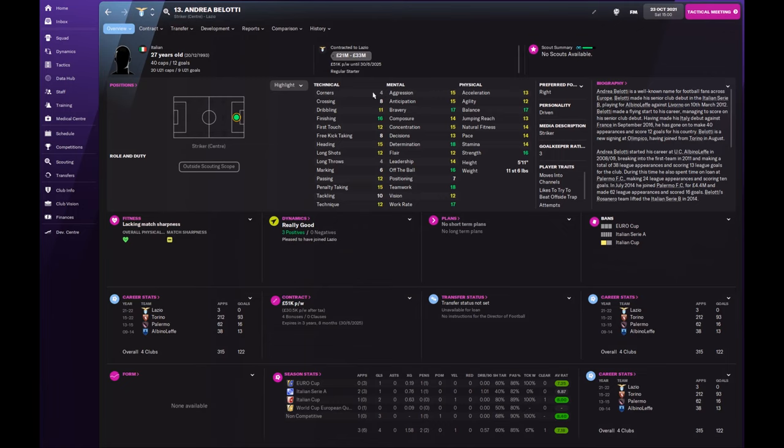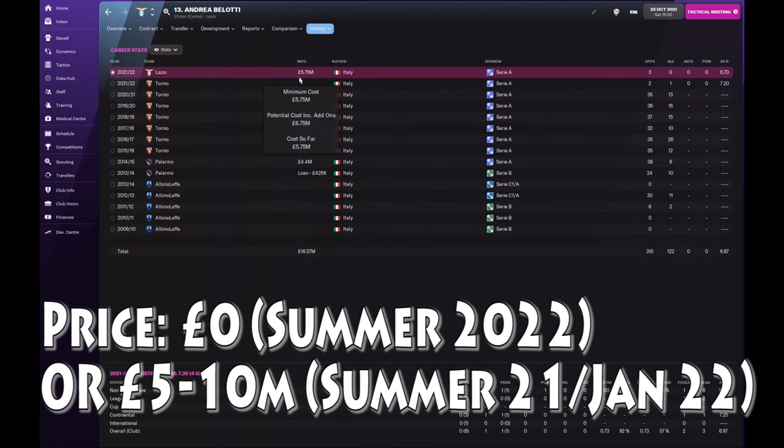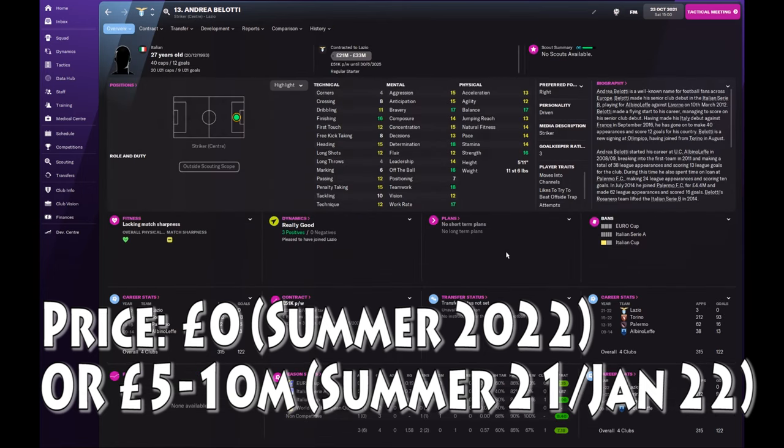Next we're going to look at someone who's a bit lower down in terms of price but equally going to be a fantastic striker for this system — Andrea Belotti. At the start of the game he's still playing for Torino and has a contract until 2022. In most of my campaigns he'll either leave on a free at the end of the 2022 season or is snapped up in January for anywhere between 5 to 10 million pounds. Lazio in this career signed him for 5.75 million. He's someone who can play for a top Premier League team and would be willing to sign for anyone who's upwardly mobile from mid-table.